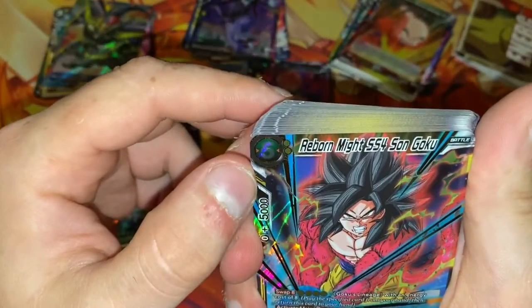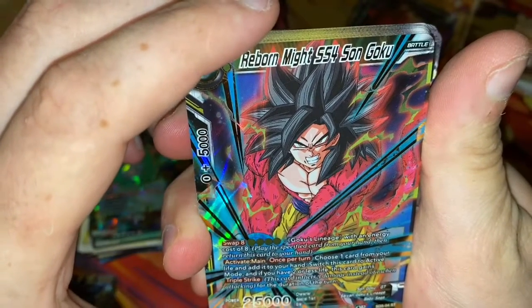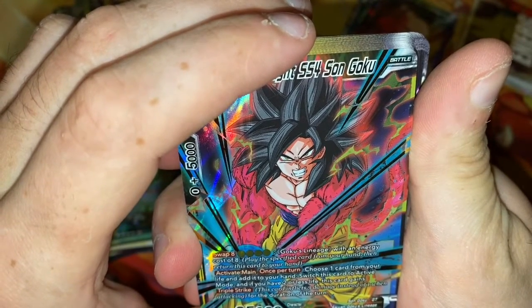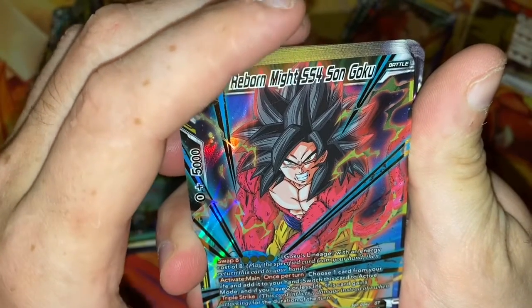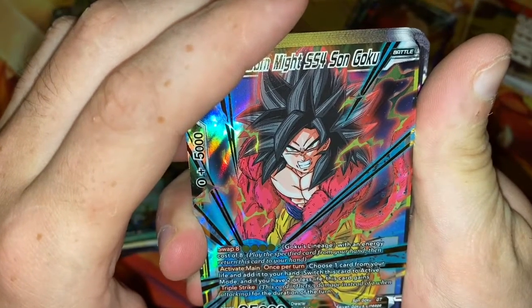Long Odds Super Saiyan 4 Son Goku — Auto: when this card attacks, draw one card. Permanent: when your life is less than or equal to your opponent's life, this card gains 5,000 power and critical, which means when your opponent takes damage, it goes straight to the drop area instead of to their hand. We also have Reborn Might Super Saiyan 4 Son Goku, 25,000 power, Triple Strike. Swap eight Goku's Lineage with an energy cost of eight — play the specific card from your hand, then return this card to your hand. Choose one card from your life, add it to your hand, switch this card to active mode, and if you have two life or less, this card gains Triple Strike.